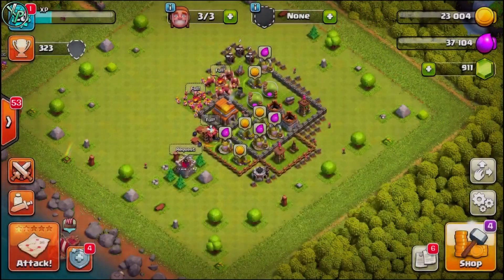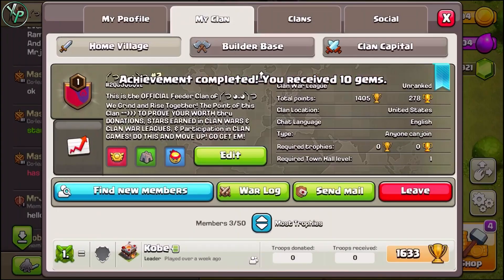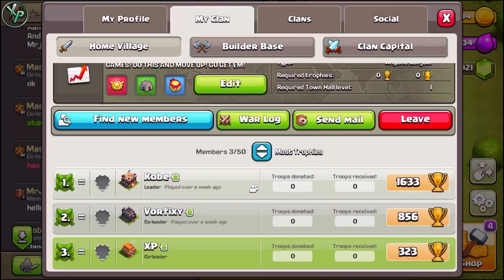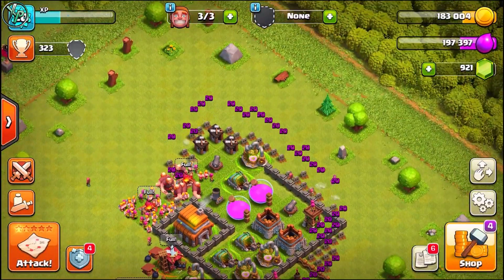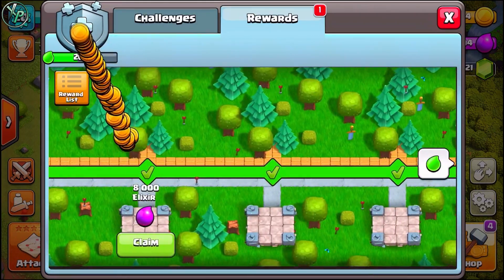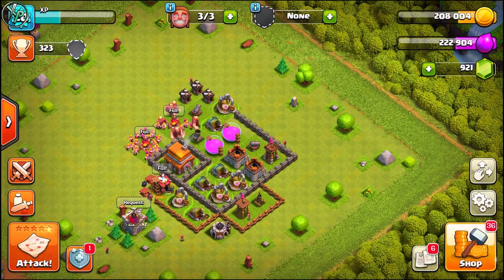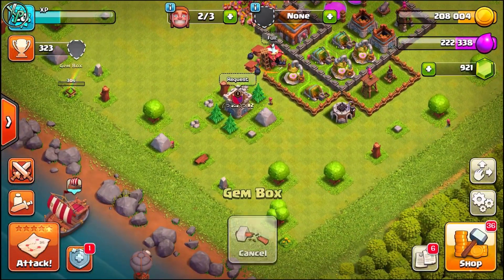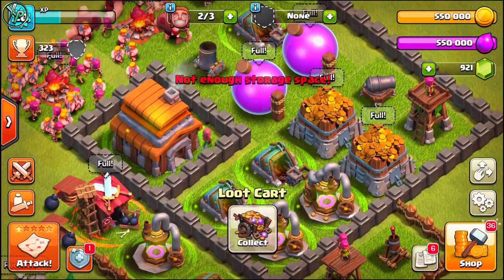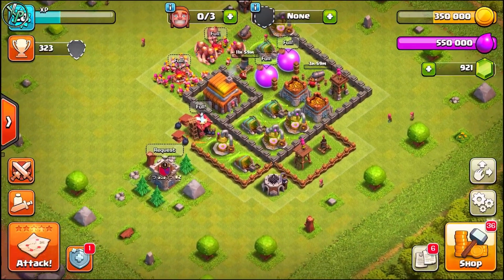Someone was talking to me saying they wished I had a second, smaller account to show off. I actually do have a second account — a Town Hall 5 called XP. I have a whole second clan, basically the same clan just number two, and I'll put the second clan link in the description so you guys can join. It's more of a feeder clan. I'm thinking I'm going to start adding this to the series and showing you guys what to do at this level. I got three builders busy, and there's a gem box here.